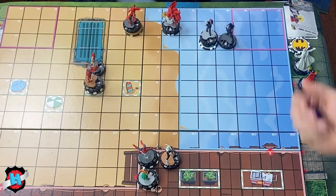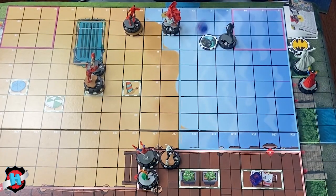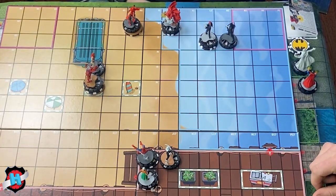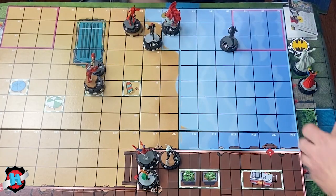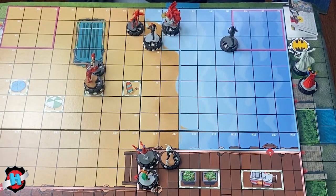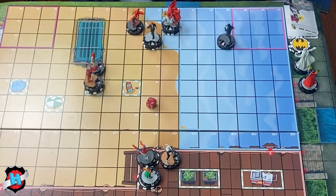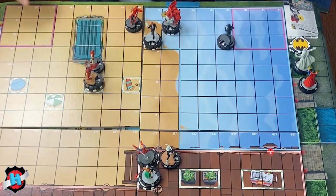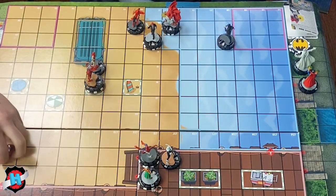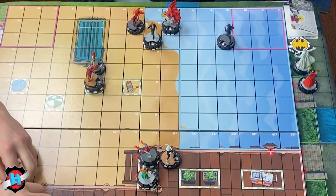Hand Ninja continues his eternal quest to roll a nine against Daredevil. Mind-controlled Spider-Man deals two damage to someone. Knockback — at least it lands next to Electro. Hand Ninja also had exploit weakness for that attack — went right through the defense. Spider-Man willpower, Aunt May willpower. Aunt May uses support — it's a pretty good pal.